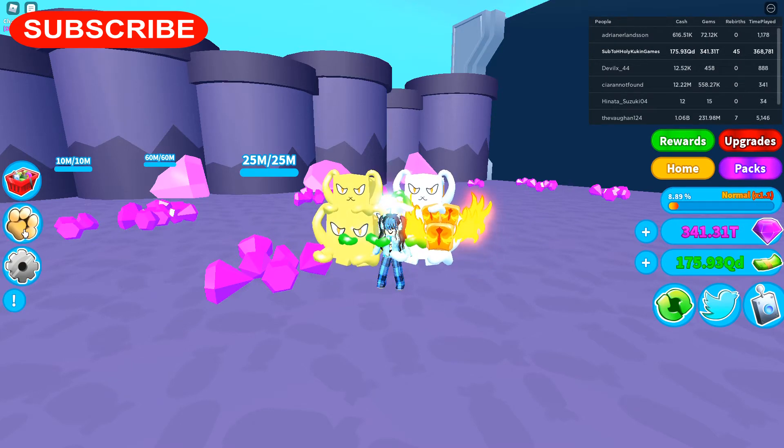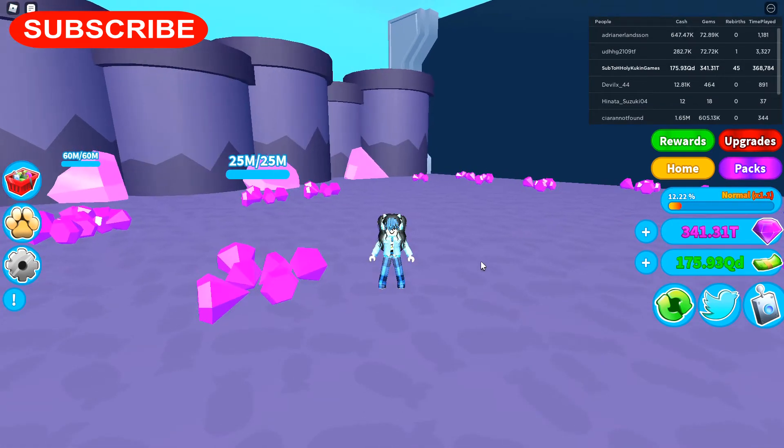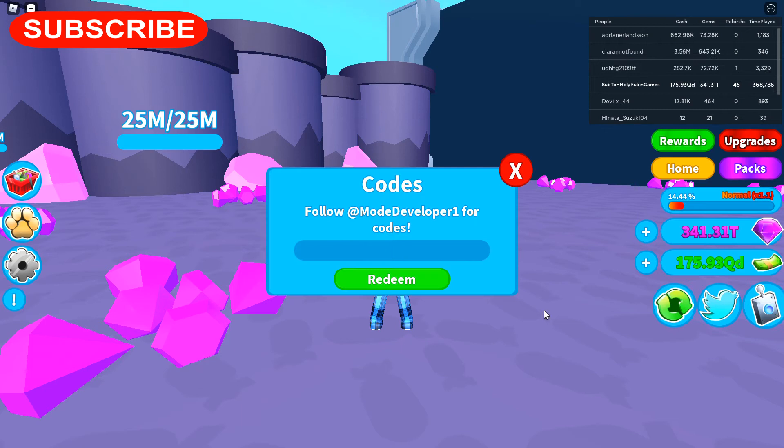First I'm going to unequip all of my pets so I don't have any pets equipped. Now I'm going to enter in this code — the code is 12.5k likes, just like that. Okay, that's the code right there so you guys know.